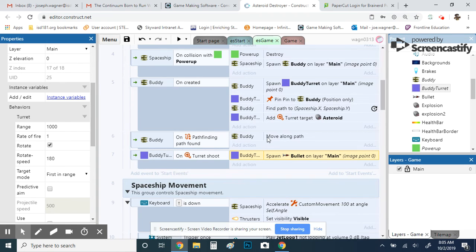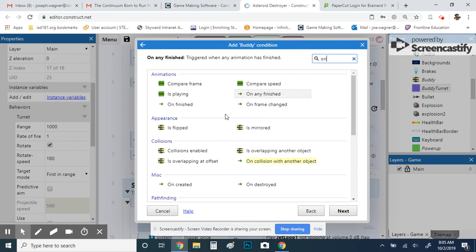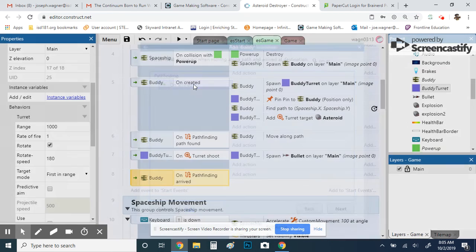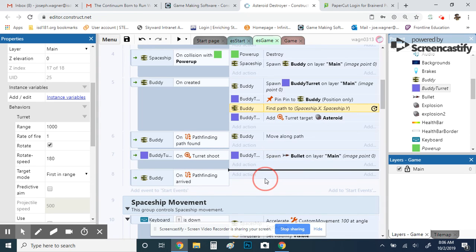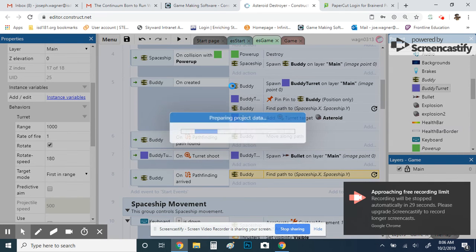We need one more event: on arrive. Without it, the buddy finds a path, goes to the player, then just stops because it's arrived. So when it arrives at the path, we have it re-find the path back to the spaceship. Copy the find-path event and put it under on-arrive — that way it's never-ending, always finding a new path to you. Let's try it out.